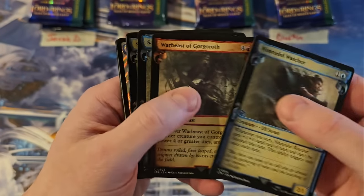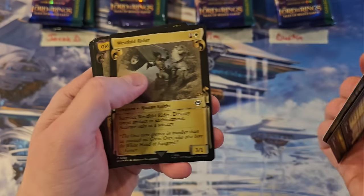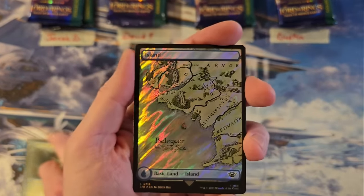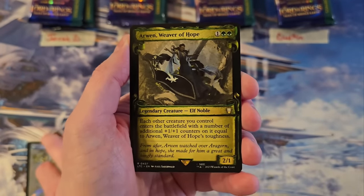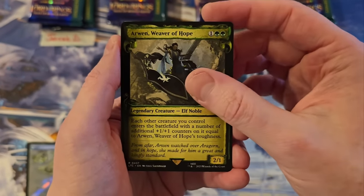Jacob, you're up first. So commons — I am gonna kind of go through those, because there are some spicy commons and uncommons to get, but this time we did not get them. Alright, so you got the Arwen, Weaver of Hope, right off the rip. A really good commander rare. That's a three. Flowering of the White Tree in the Foil — that is a five.